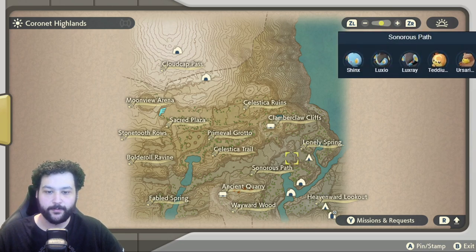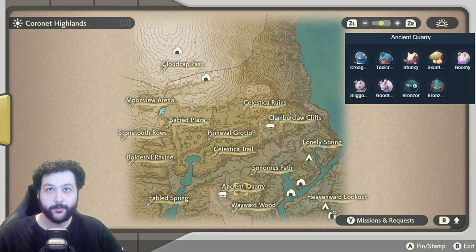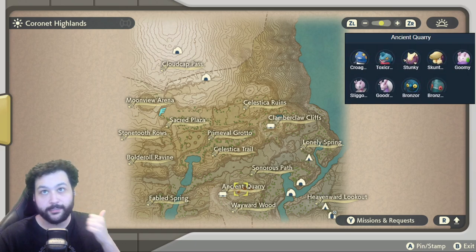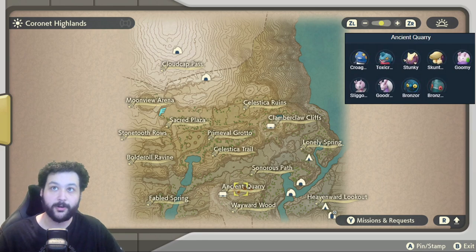Going down from there to the Sonorous Path, you can get Teddiursa and Ursaring at a higher level than before, and of course more Luxrays are here. Ancient Quarry is an incredible place, as you can actually get all of the Croagunk, Sliggoo, and Alpha Goodra. You can also get Toxicroak, the Bronzor line, and the Stunky line as well.